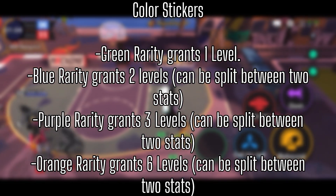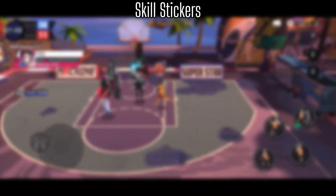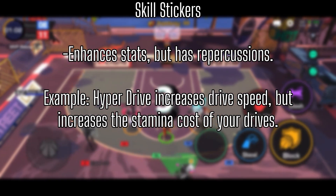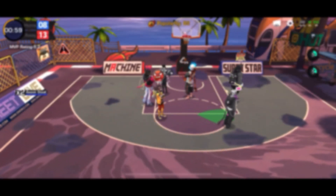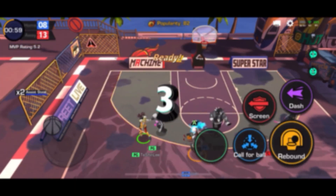The last sticker type we'll talk about is skill stickers. These enhance your stats but come with consequences as well. Take Hyperdrive for example: it increases your drive speed but also increases the stamina cost of your drives. This is one of the hardest sticker types to get, but they definitely help. You can also level up skill stickers by disassembling other skill stickers for EXP.